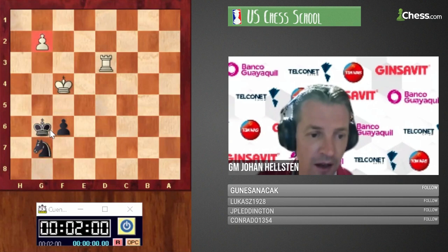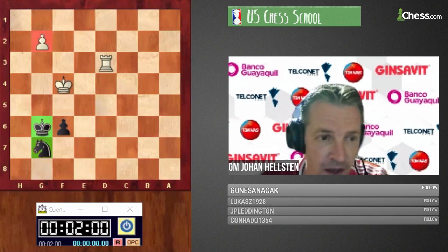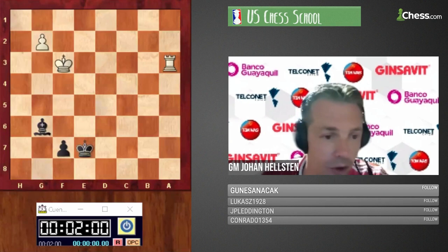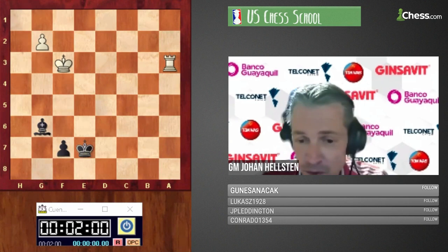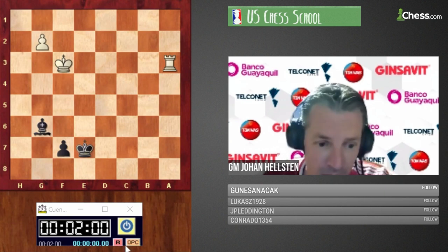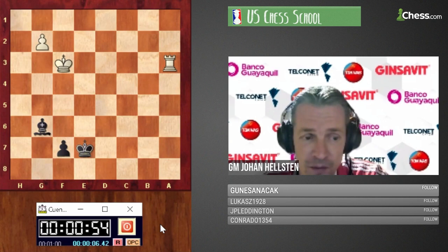Anyway, I think the easiest way to understand this fortress is: we play knight g7 in order to create a barrier along all these squares. The only square to take care of is e7, but when the white king goes there we're ready to attack the pawn with our king and knight. Now, a few observations: if we replace the knight with a bishop, would black make a draw or would white win? Please answer in the chat — one minute, because either you know it or you don't.